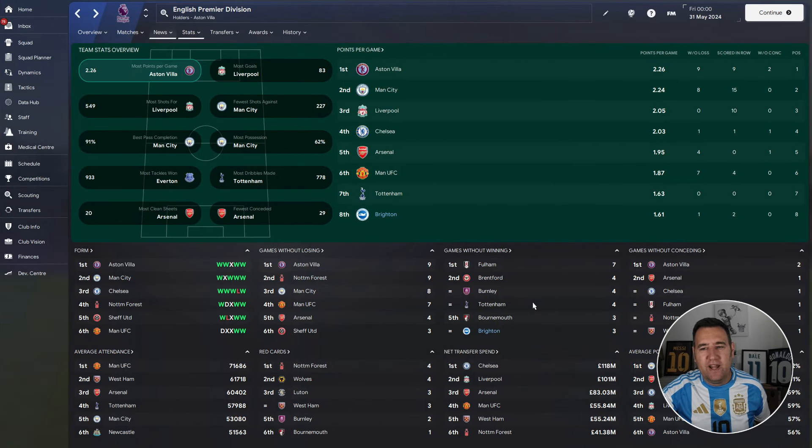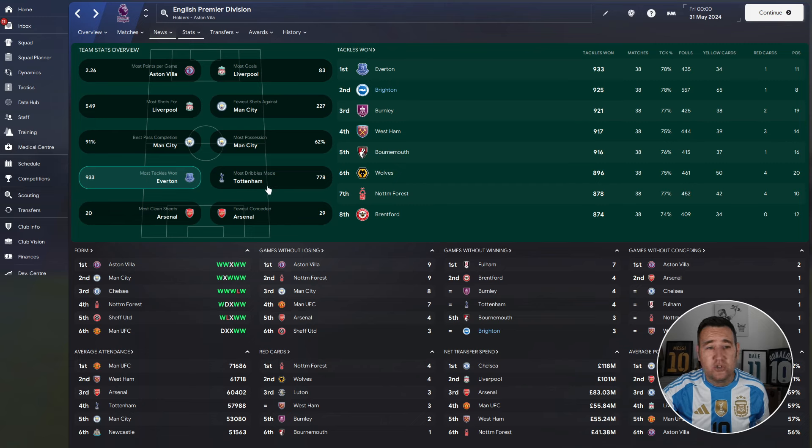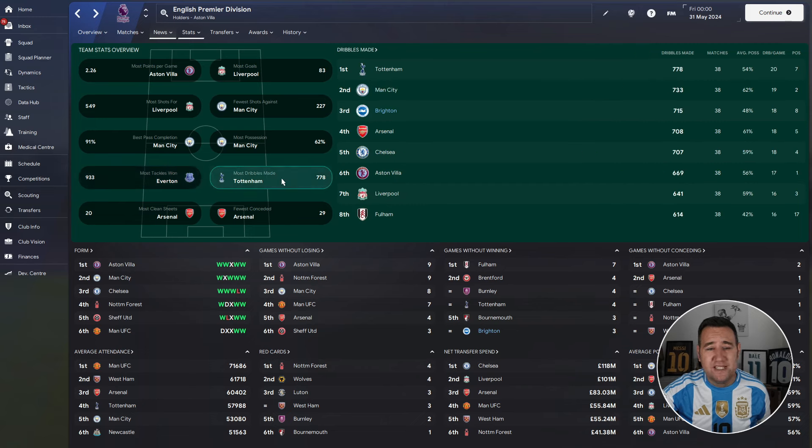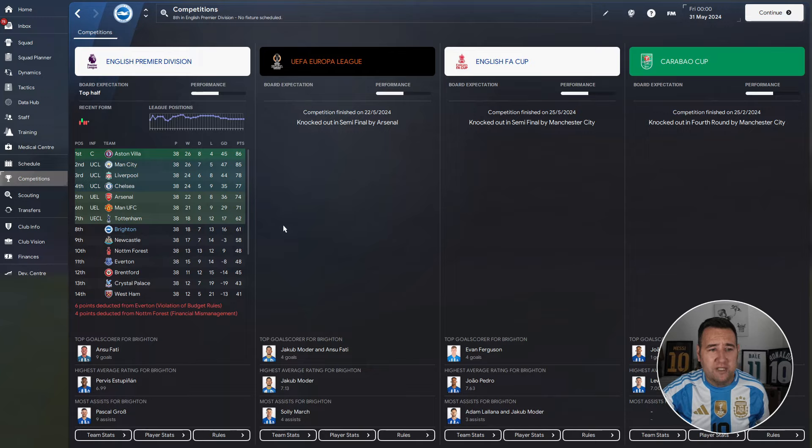Brighton team stats: eighth place with 1.61 points per game. Notably, Liverpool won the league with 2.26 points per game — absolutely mental. Going forward we're not on the most goals or shots charts, but defensively very strong — sixth in fewest shots against with 338, second in most tackles won with 925, third in most dribbles with 715, and seventh in fewest conceded at 43. Villa won the league with 86 points — madness.